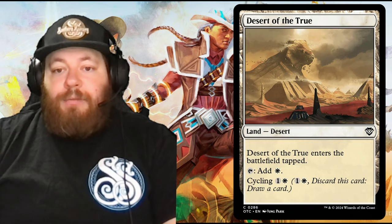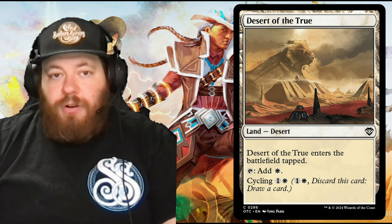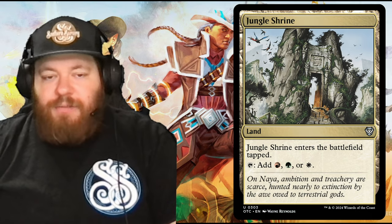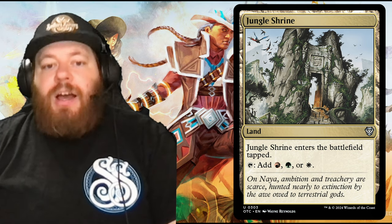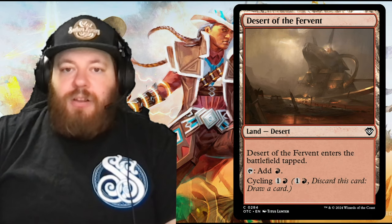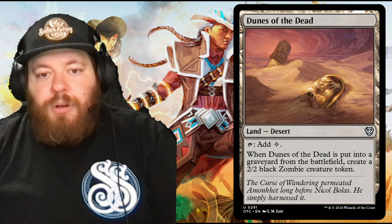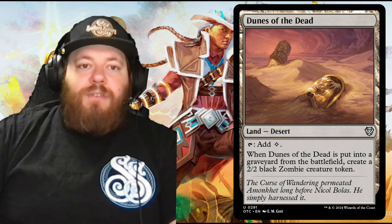Desert of the True is a desert that enters tapped and taps for white, or you can cycle it for one and a white — it goes to the graveyard and you draw a card. Desert of the Abominable is the green version of that. Jungle Shrine enters tapped and taps for one of the three Naya colors: red, green, or white. Desert of the Fervent is the red version of the cycling deserts. Dunes of the Dead taps for colorless, and when it's put into a graveyard from the battlefield, create a 2/2 black zombie creature token.